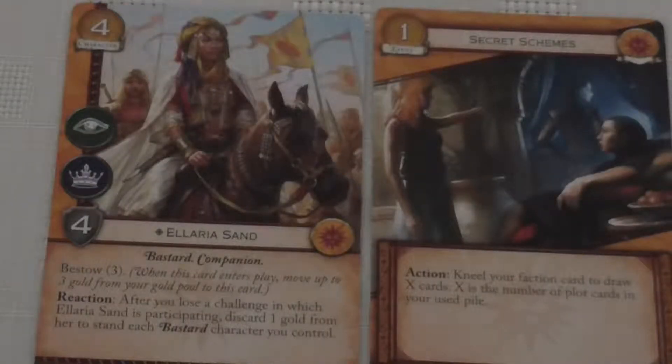On to the last of the Great Houses — the Martells. The first card is Illyria Sand: cost four, Strength 4, Bastard and Companion with Intrigue and Power icons, and Bestow 3. Reaction: after you lose a challenge in which Illyria Sand is participating, discard one gold from her to stand each Bastard character you control. I believe the Martell deck tends to get its most strength when reacting to things, when it's not player one. So someone's coming at you for a Power or Intrigue attack, you put Illyria Sand in to block them, maybe you don't succeed but they don't get their uncontested bonus — and then suddenly everything that joined her stands ready for the Martell's turn to attack.